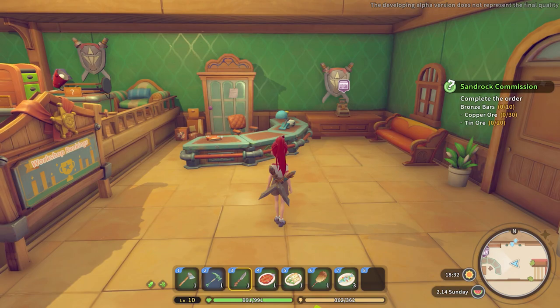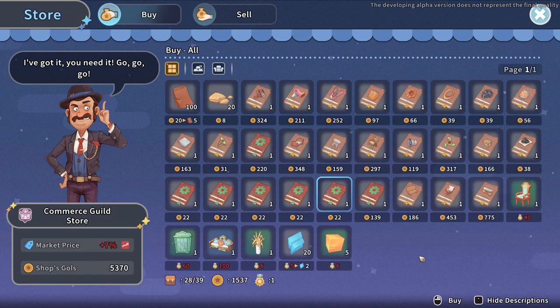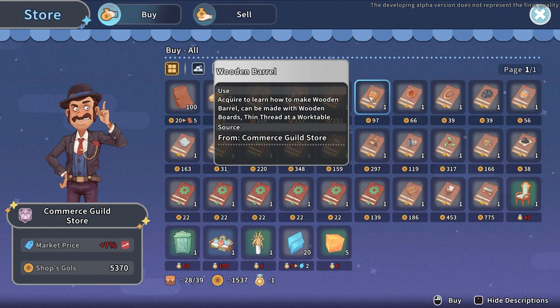If you're looking to build or craft something at your work table and you can't find it in there, head over to the commerce building where Yana is located and see if it's sold at the tiny kiosk there. Once you buy it, you auto-learn it and can build it ASAP.